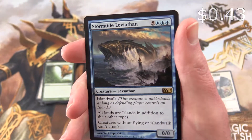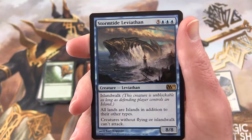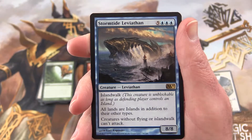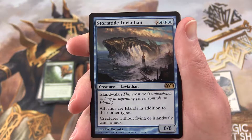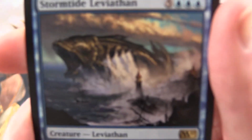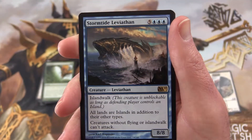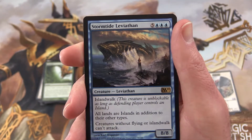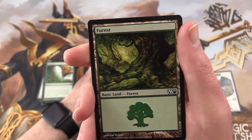Stormtide Leviathan is an 8/8 for 8 with island walk - this creature is unblockable as long as the defending player controls an island. All lands are islands in addition to their other types, and creatures without flying or island walk can't attack. So he's a dirty big fish. He's a little more expensive than a Fleet Swallower but he's probably better - he has this island walk ability. Not bad at all.